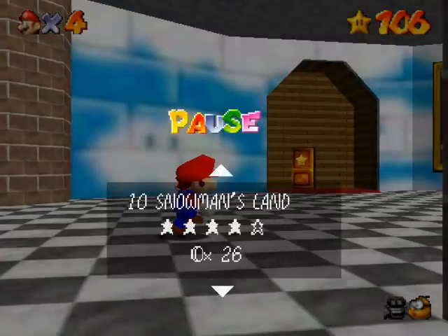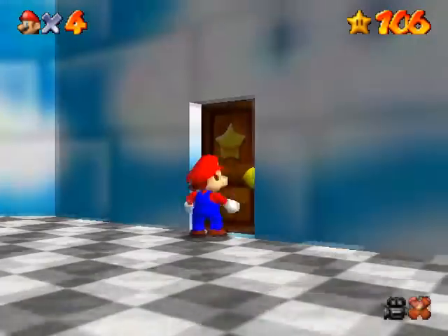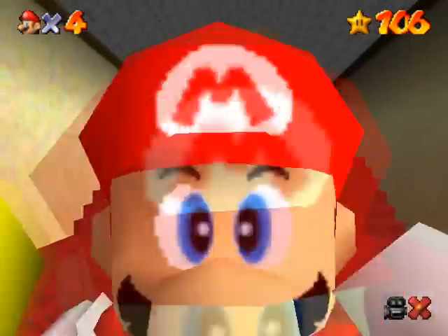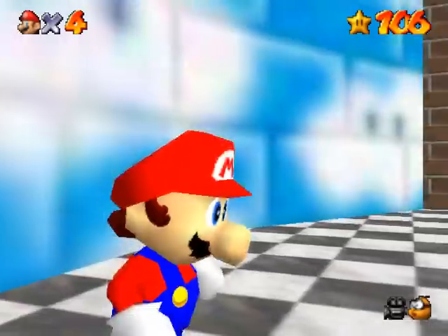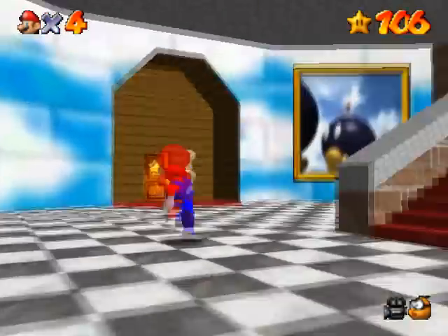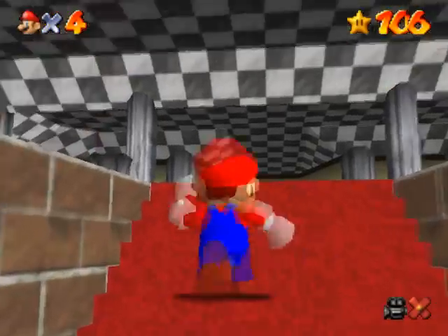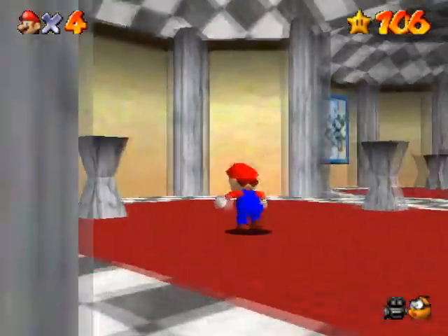So let's see, Snowman's Land. Let's do Snowman's Land. That sounds good. That's over here, if I remember correctly. Maybe. No, that's the TinyHuge Land. Okay, go around then. I still haven't got this memorized, but okay, I got it now. So TinyHuge is behind the blue wall, and Snowman's Land is behind the inset doorway.